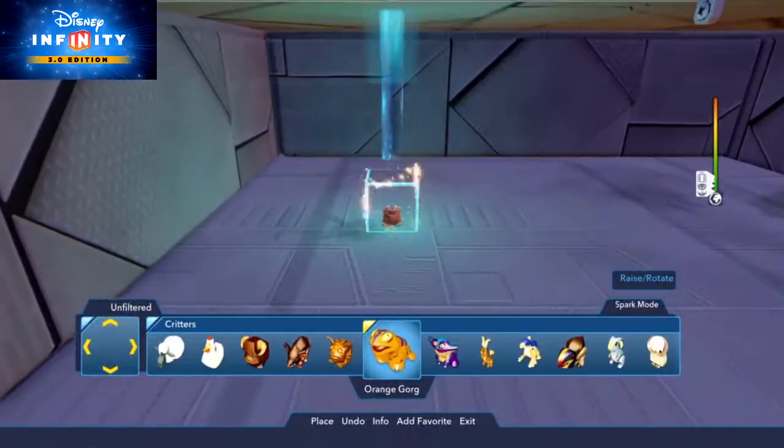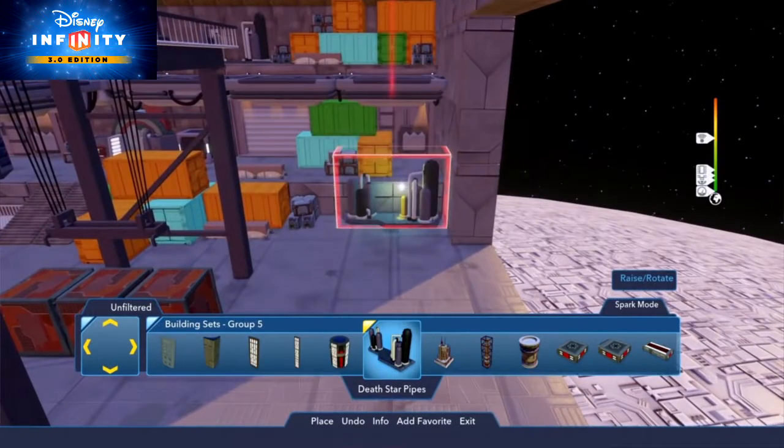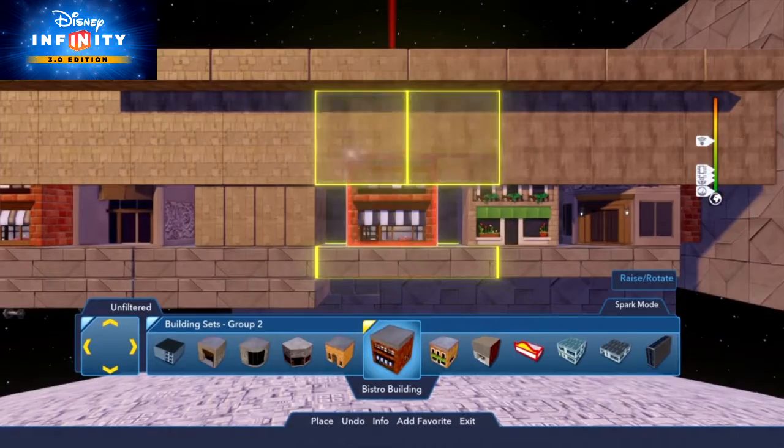Look under the Critters category for your choice of living contraband. To further fill out your ship, try the Death Star Pipes from Building Sets Group 5, and the San Fransokyo Trolley Crane, and the back sides of Building Cubes from Building Sets Group 2.